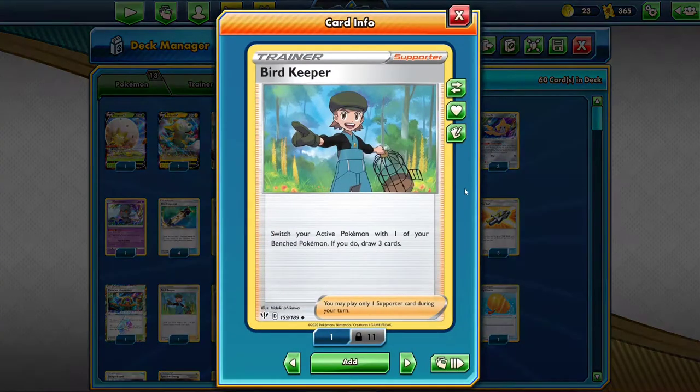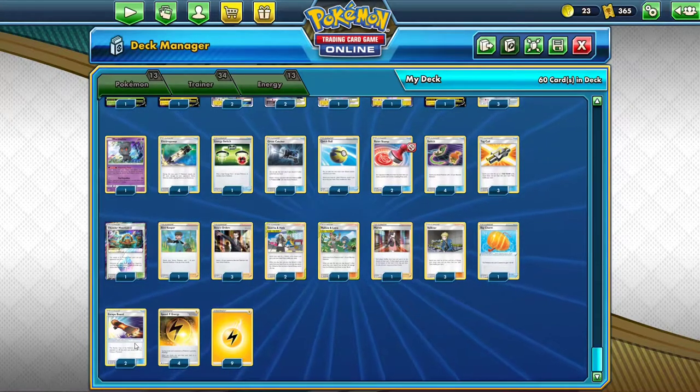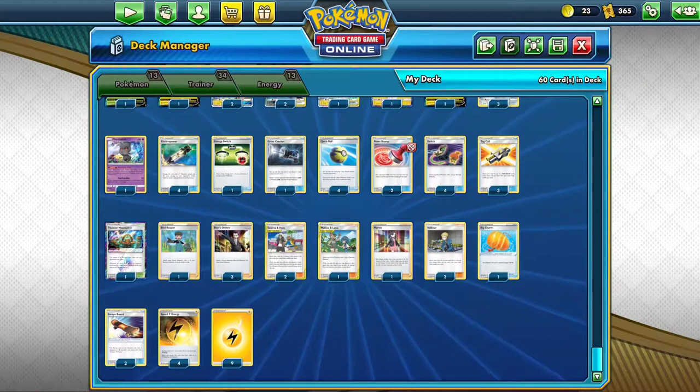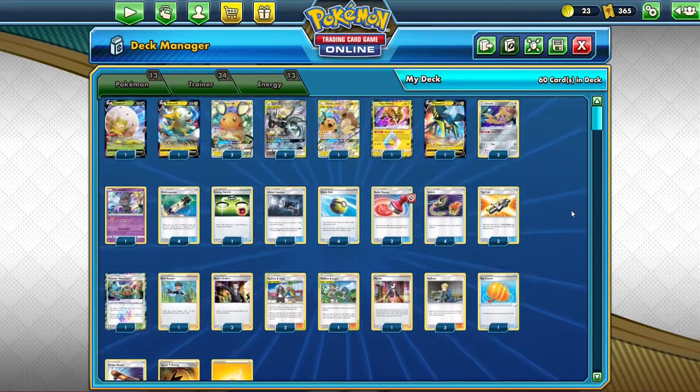The only other new card from Darkness of Blaze in the list is Bird Keeper. It's mainly for the VitaVolt matchup, because VitaVolt shuts off your items — you can't use your four copies of Switch, you can't put an Escape Board in play, you can't play Tag Call. So you just have Bird Keeper, which lets you Switch and Draw, and Mallow and Lana, which lets you Switch and Heal.